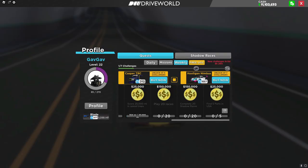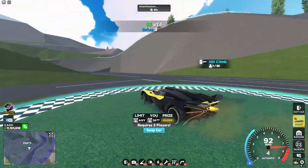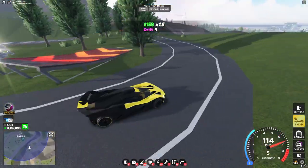Now let's head over to the USA map and collect those five parts. The first part — head over to this race right here, and right on this ramp you'll see the first part.